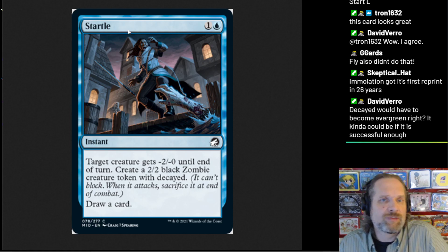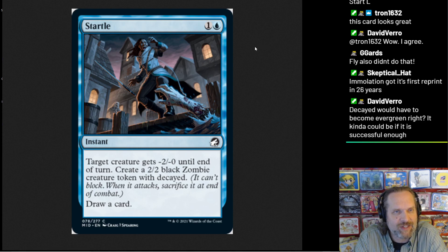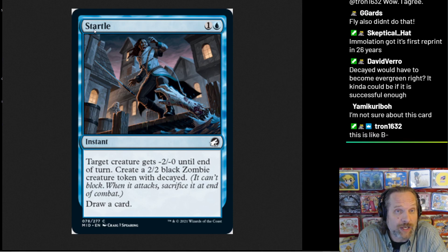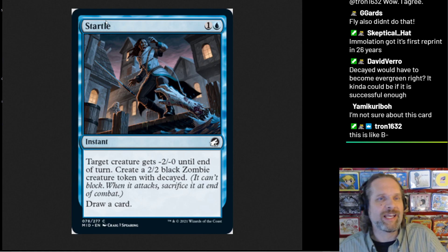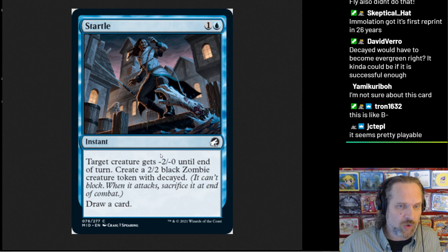But it could also just be that Startle is kind of spooky — it feels like a great Innistrad card. I'm a little surprised they didn't find a way to make it a little more core set reprintable, but who knows, maybe they'll consider this reprintable.